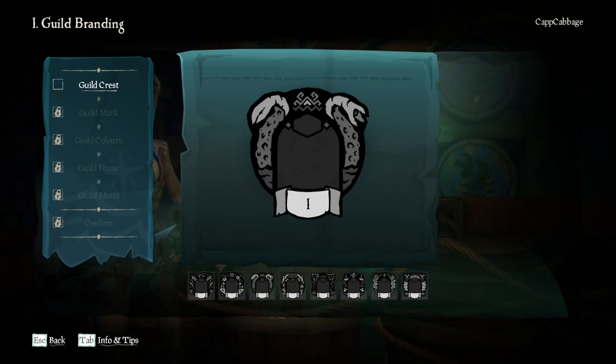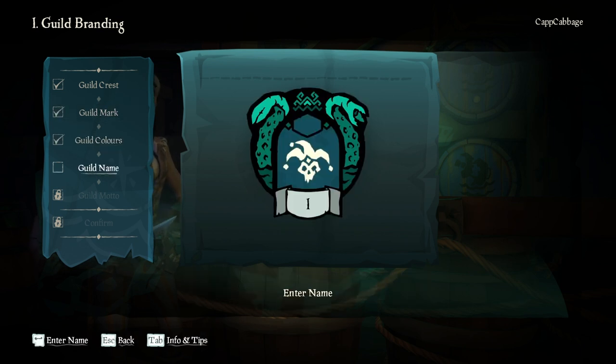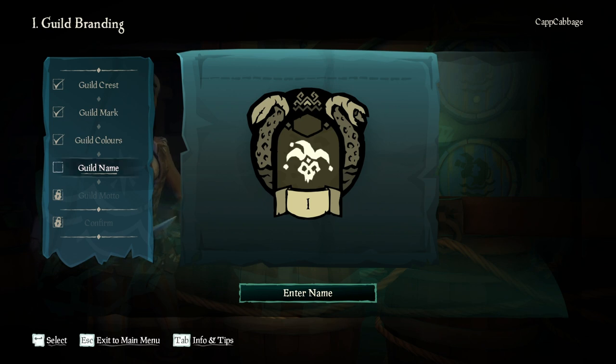You can create a guild and you'll just go through and select each of these options. You actually have to click on it. Guild name — you enter your name, and then your motto, and then you'll confirm.